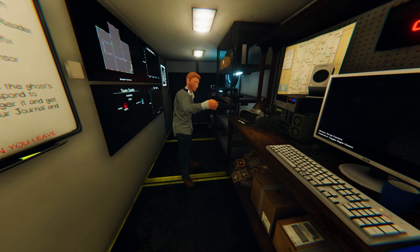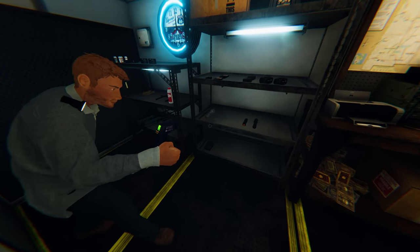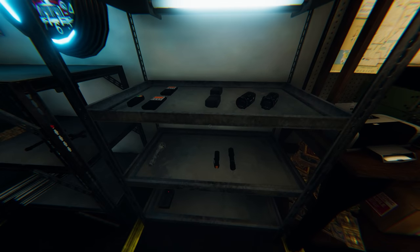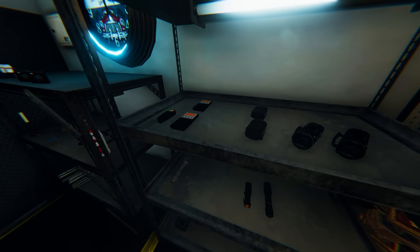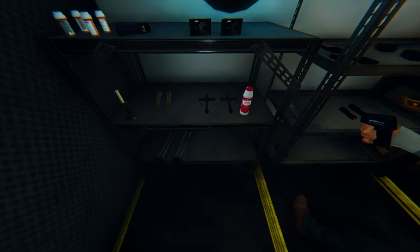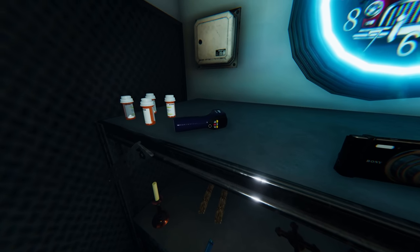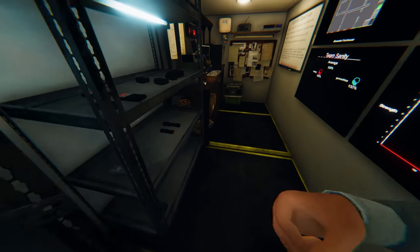Welcome back to Phasmophobia — look at all this gear! This is the most gear we've ever used. We died last time we played, so we had to rebuy everything: two video cameras, two DOTs, two spirit boxes, strong flashlights, two tripods, two crucifixes, two photo cameras, two thermometers, and two smudge sticks.